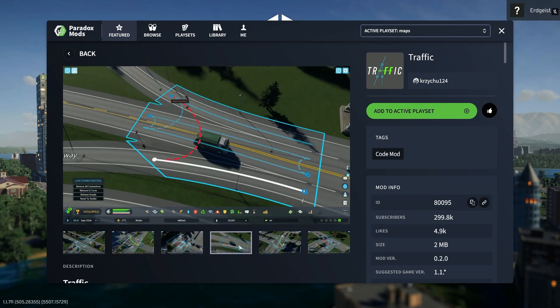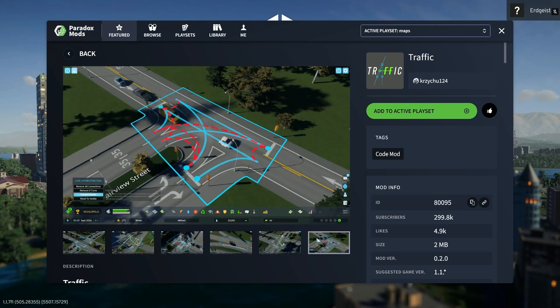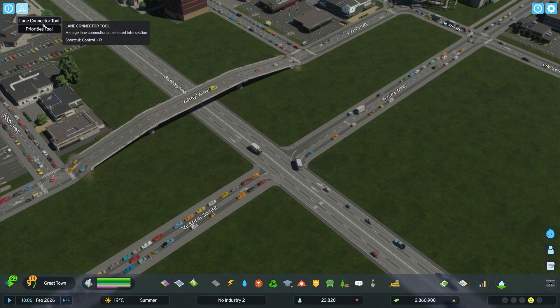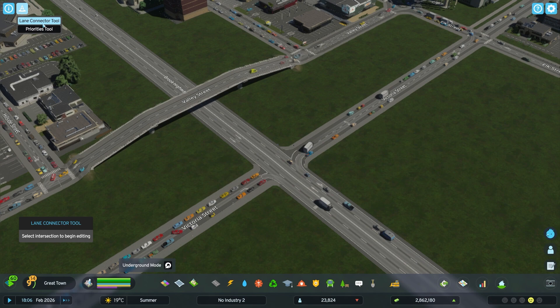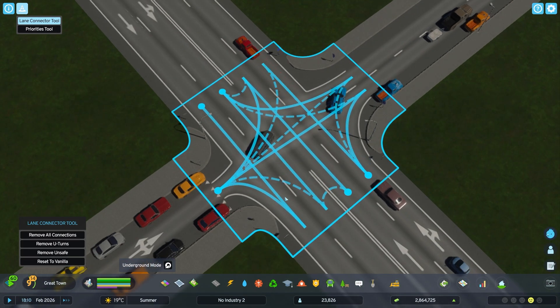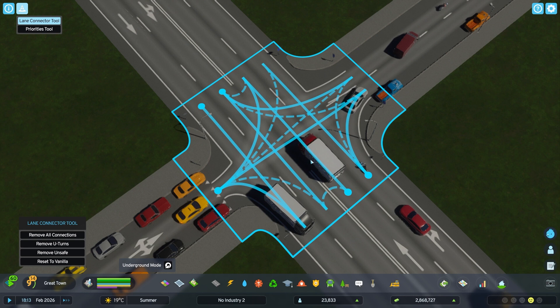The traffic mod allows you to succeed faster in everything relating to traffic in-game. You can find it in the top left corner with this traffic cone icon, and you have the choice between two tools. Let's start with the lane connector tool. You begin by selecting an intersection, and here you can see all these nodes which show you where cars on different lanes can go.